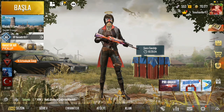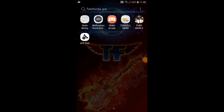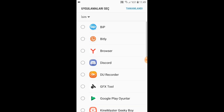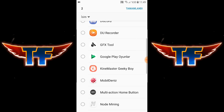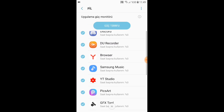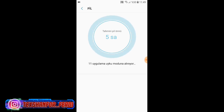Şimdi sizlere bir uygulama lazım, ama önce Play Store'a gitmeden önce telefonunuz Samsung ise herkesin yapabileceği bir şey var. Ayarlardan cihaz bakımını açarak pil kısmına basıyorsunuz. Aşağıya kaydırdığınızda 'uyku modundaki uygulamalar' bölümü var; arka planda çalışmasını istemediğiniz uygulamaları buraya ekleyin. PUBG Mobile'deyken arka planda çalışmasını engelleyin, çünkü engellenmezse oyunda kasıyor. Kullanmadığınız uygulamaların hepsini ekleyin ve PUBG Mobile hariç hepsini sıfırlayın.